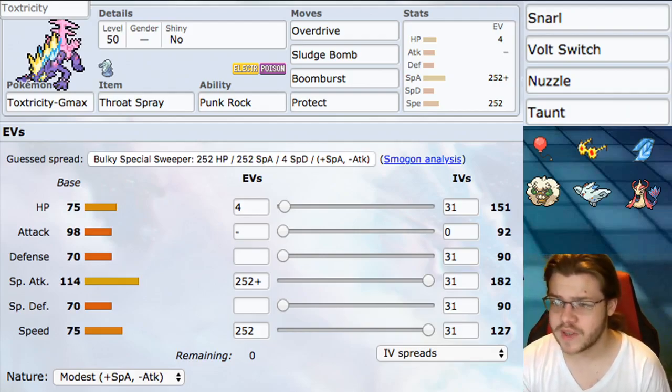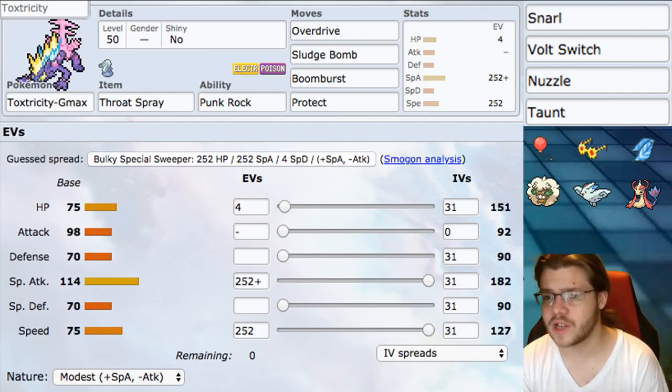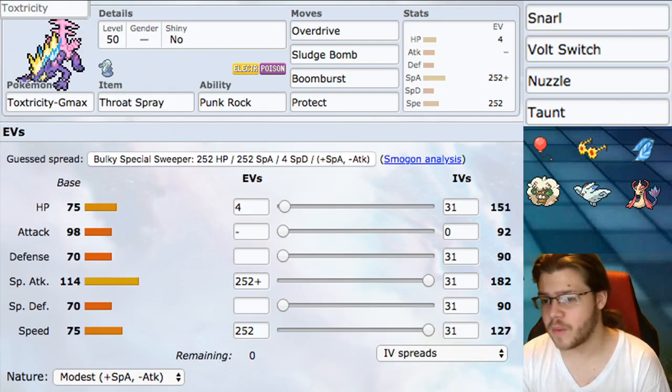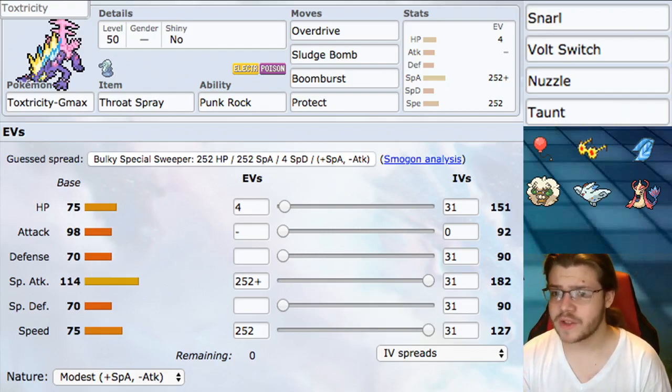For moves we have Overdrive, Sludge Bomb, Boom Burst, and Protect. Overdrive and Sludge Bomb are our best STAB special attacking moves. Overdrive is also a sound-based move, so it activates Throat Spray and is buffed by Punk Rock — dealing an additional 30% damage — plus you gain one Special Attack stat boost. Very, very powerful. Sludge Bomb is just a good STAB move.